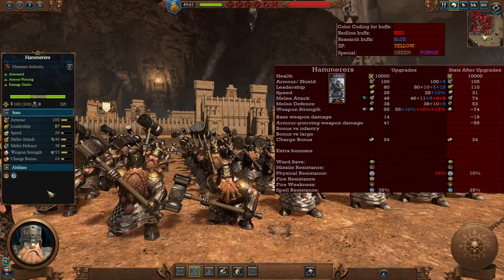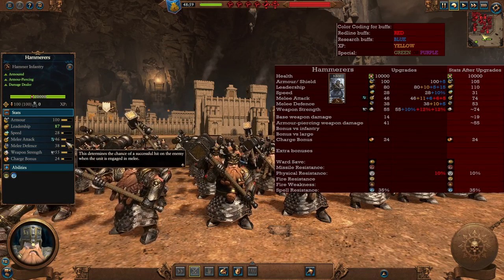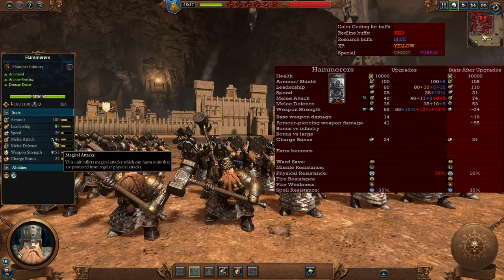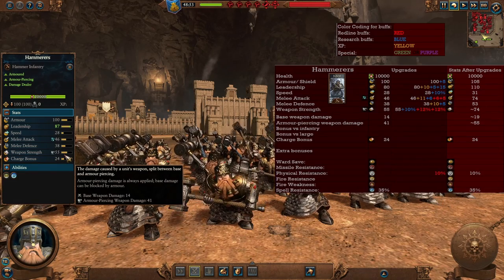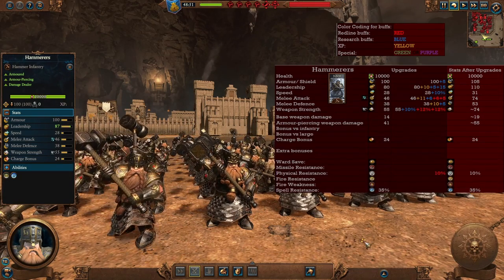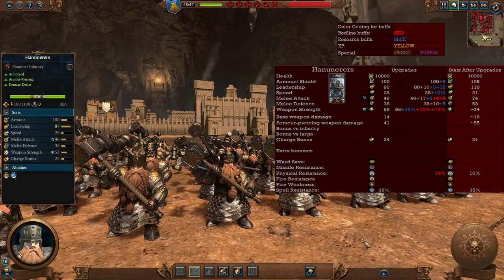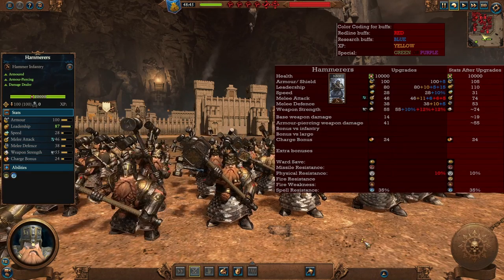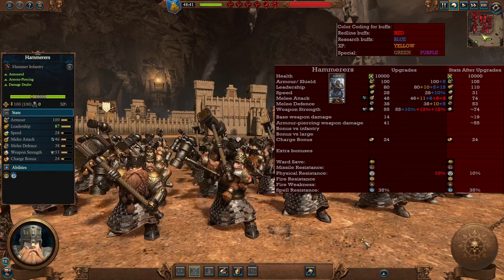Now to one of my favorite units in the roster, the Hammerers. Damage-dealing infantry with tons of armor and a good amount of hit points. They have decent melee attack and magical attacks, so they're good against those with physical resistance such as demons and ethereal units. They also have armor piercing weapon damage. In the late game they become a massive threat — look at that armor, weapon damage, melee attack, and melee defense, and they still gain some physical resistance. These guys will wreck through anything, even heroes and lords with some support. A great addition to any army from early to late game.